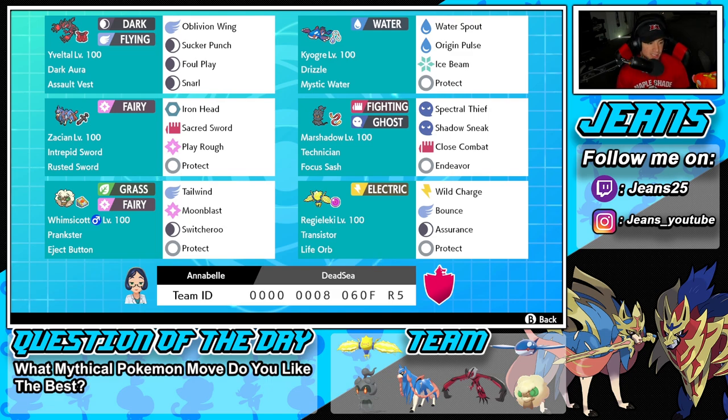Middle left is going to be Zacian, another Pokemon that is still OP and super strong in this game. It's got Intrepid Sword alongside Rusted Sword, and then the moveset is fairly normal with Iron Head, Sacred Sword, Play Rough, and Protect.